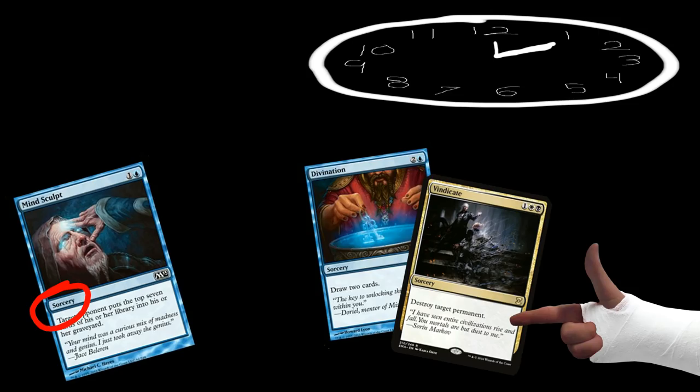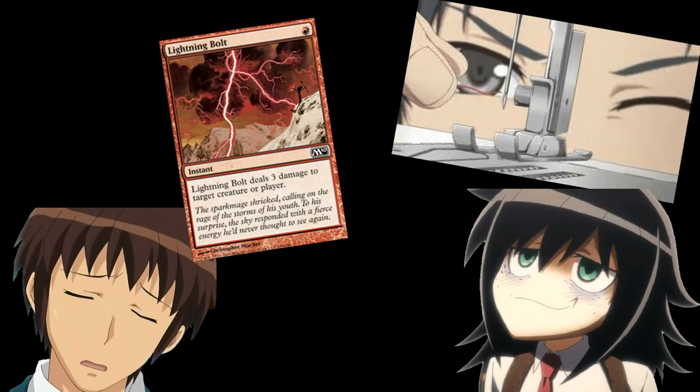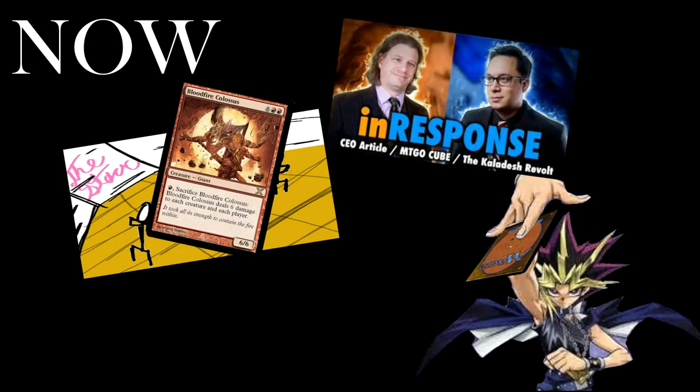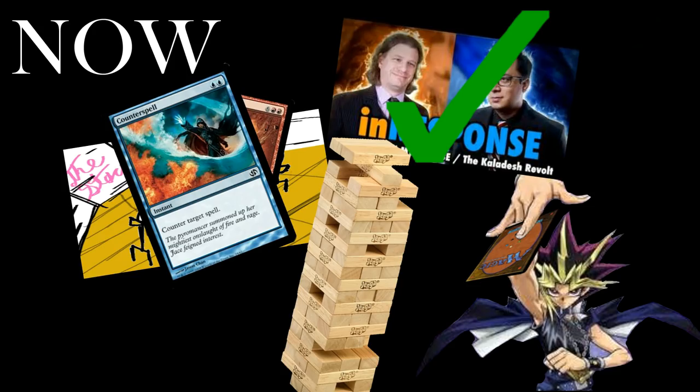Instants are where everything gets screwy, because now I have to explain the stack. Instants are special because you can cast them at basically any time — your turn, your opponent's turn, even in response to another spell being cast. Every time you cast a spell in Magic, before anything happens, it goes to a limbo room called the stack. While a spell is on the stack, your opponent has the opportunity to play something in response — almost always an instant. If they don't, great, your spell happens. If they do, their spell goes on the stack on top of yours. When resolving, the spell on top of the stack resolves first, then the one below it, and so on.